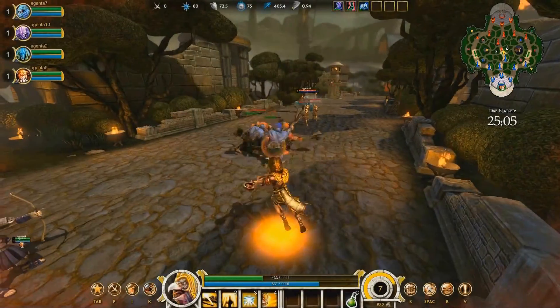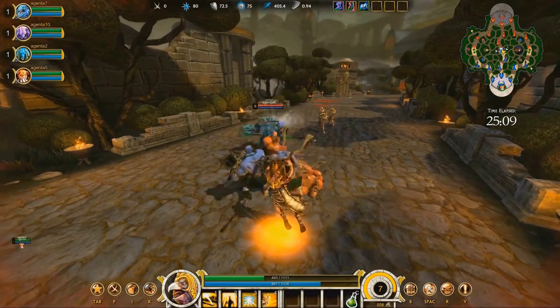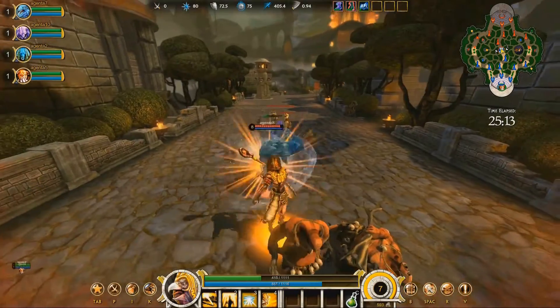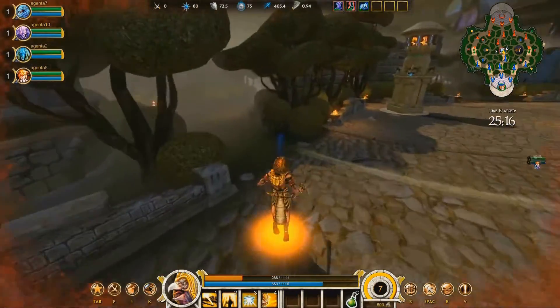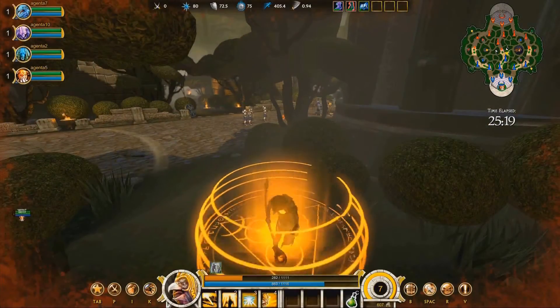Your god has a health bar as well as a blue mana bar. You can restore health and mana back at your temple. If you don't want to run all the way back, you can hit B at any time to teleport back. However, it does take a few seconds, so get to a safe place before you recall.